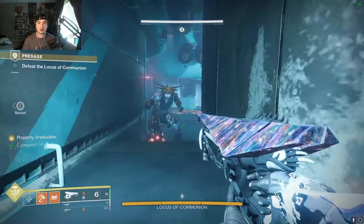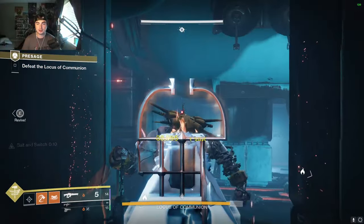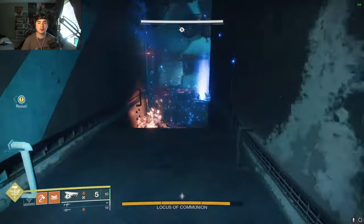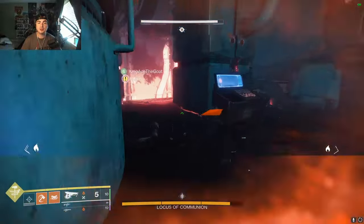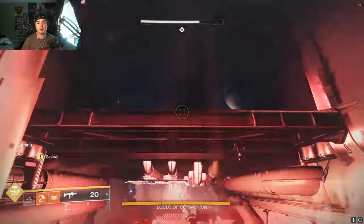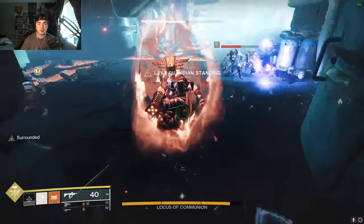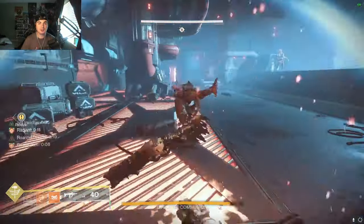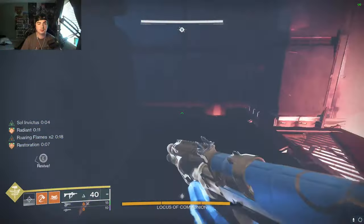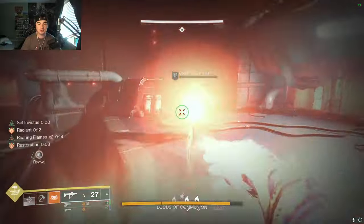This boss has a little bar of health — we just have to get rid of that first chunk. Shoot him and he's going to teleport below us. If you try to go down there now you'll die — it's on fire — so we don't want that. What we need to do is kill all the enemies in this section.